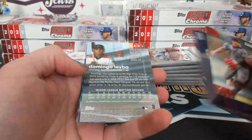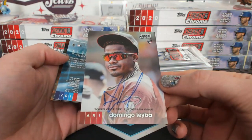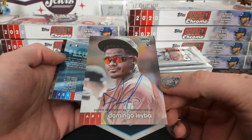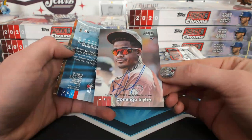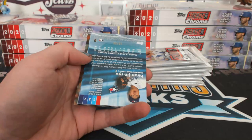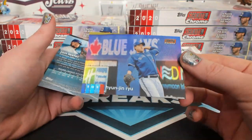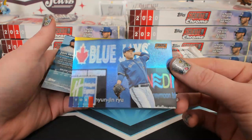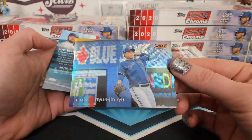They're chromed. Yep, they're chrome. Leyva autograph right off the bat for Arizona. And a 15 of 25 Ryu — that's an orange refractor just because the logo is orange, that's about it. Toronto, May, to 25.